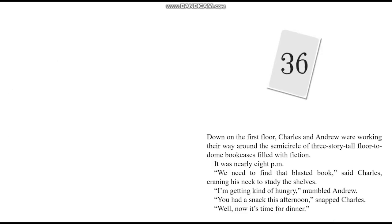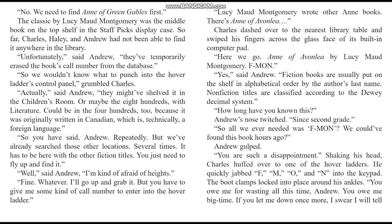Chapter 36. Down on the first floor, Charles and Andrew were working their way around the semicircle of three-story-tall fiction bookcases. It was nearly 8pm. We need to find that blasted book, said Charles. I'm getting kind of hungry, mumbled Andrew. You got a snack this afternoon, snapped Charles. We need to find 'Anne of Green Gables' first. The classic by Lucy Maud Montgomery was the middle book on the top shelf in the staff picks display case — so far, Charles, Haley, and Andrew had not been able to find it anywhere in the library. Unfortunately, said Andrew, they've temporarily erased the book's call number from the database.